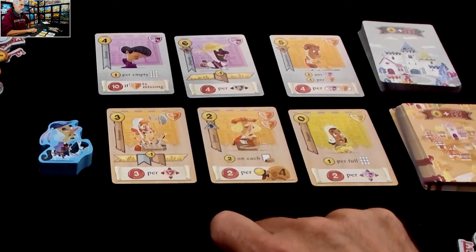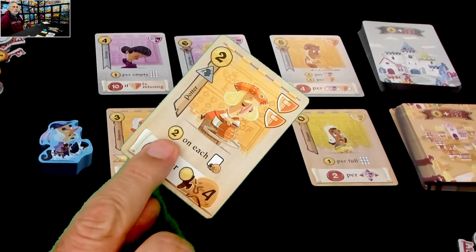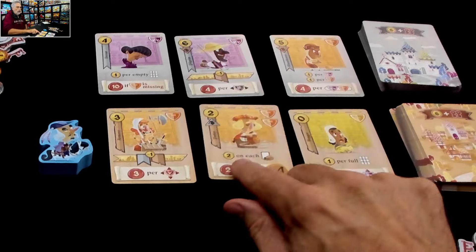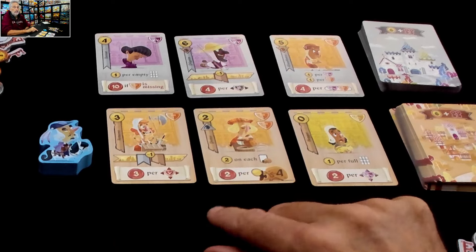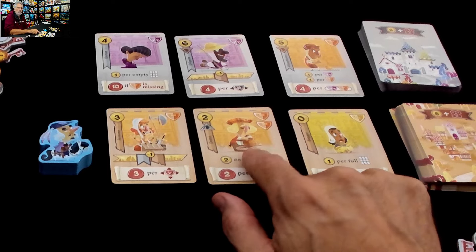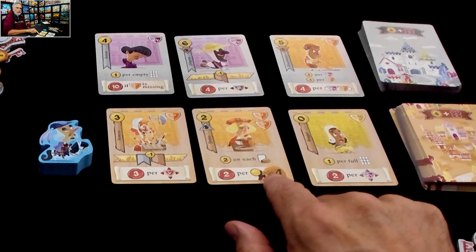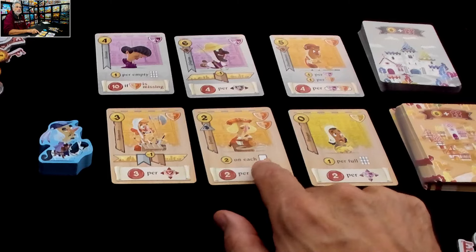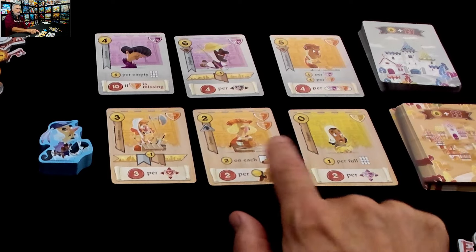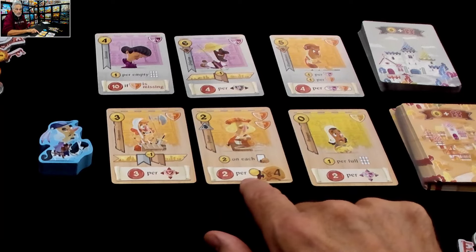Do I want the armorer or the potter? The potter says get two coins immediately on each pouch I've got in my area. That is a way to score points at the end of the game. Normally if you have any cash left over it's not worth anything at game's end. But what you can do is take your leftover cash and put it on cards that have this purse symbol, turning your leftover money into points. When I place this, it says put two coins on every purse. This purse can only hold four, and each coin in it will be worth two points. So this is going to come with four points on it, guaranteed.